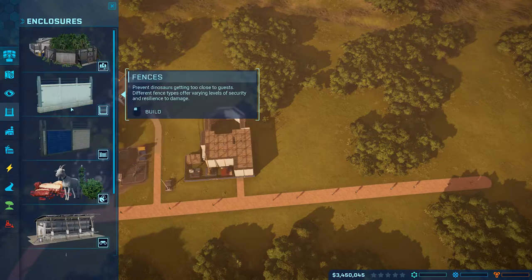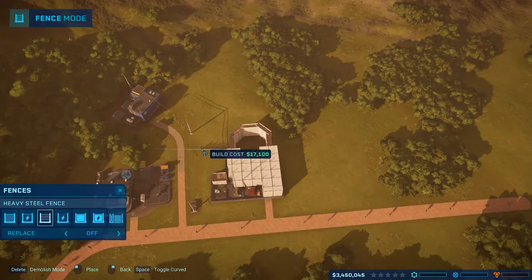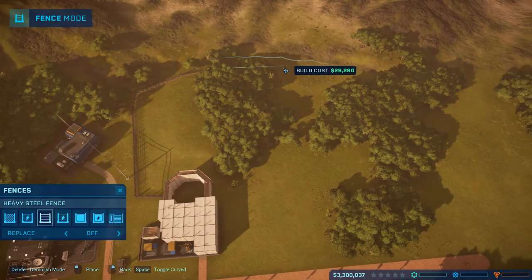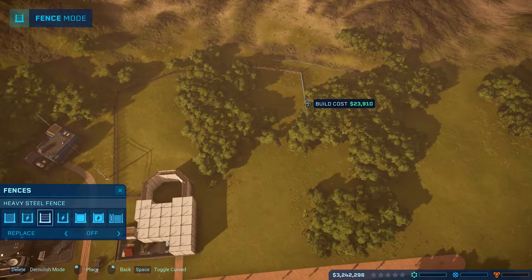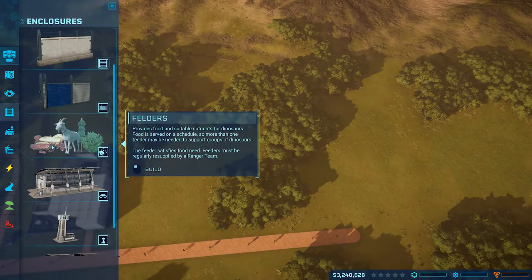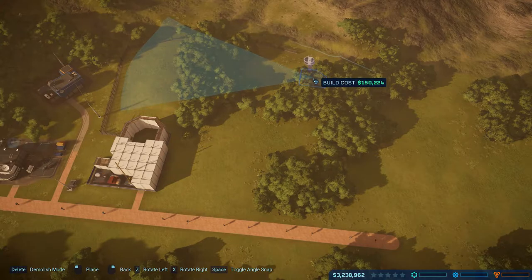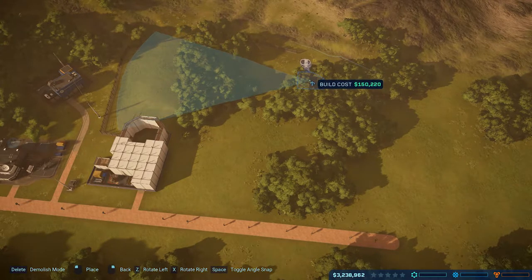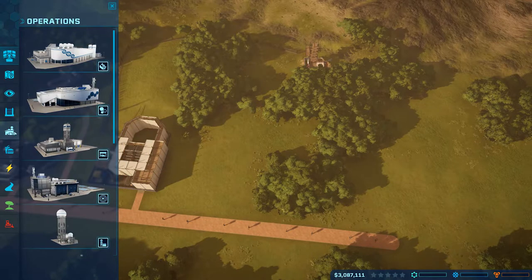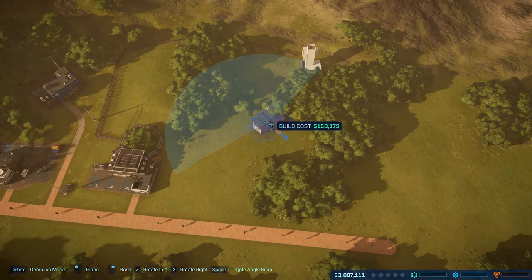Just regular steel fence - heavy steel - it's gonna cost me all my money but it doesn't even matter. Let's build a pretty decent sized pen going to about right here. We'll need some viewing platforms first and foremost. They've really changed things around a little bit - we need maximum viewage. Place one viewing gallery here and then a second viewing gallery for this medium-sized pen.